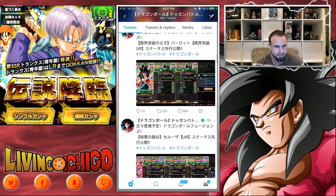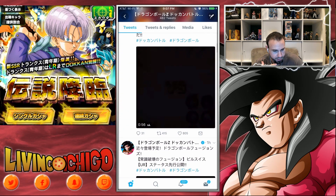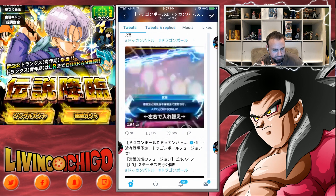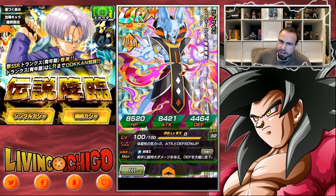Now let's look at Veerus. Veerus is probably the best card on this banner. I always thought it was amazing when I saw it in Dragon Ball Fusions, so I figured it'd be an OP card if it came out. Leader skill is physical type ki plus two, attack and defense plus 60%.